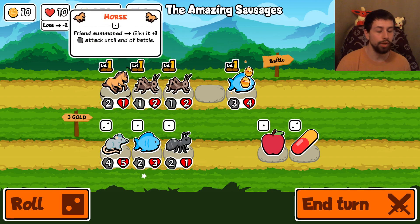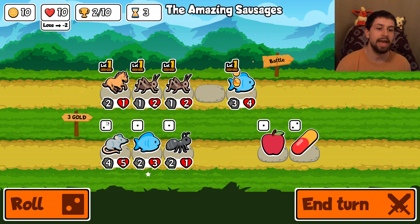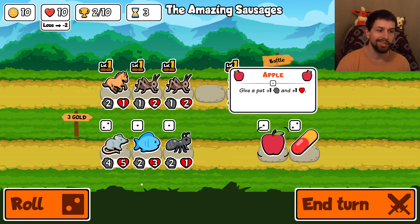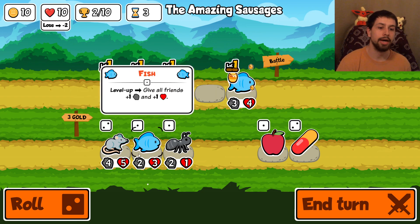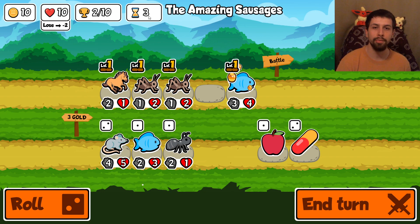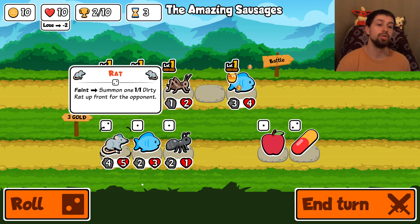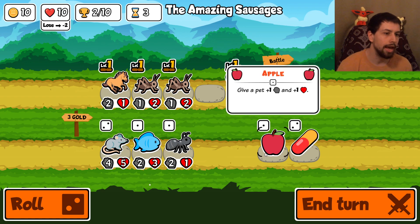The horse can be very good early game for the first couple of turns, but you really don't want to use it too much because it drops off hard. Level two horse only gives plus two attack, which isn't good enough. Later on, more rare animals like a turkey give plus four plus four when summoned, which is insane. So the horse really becomes terrible. Now we have two victories and we're at round three, where you get access to tier two animals.